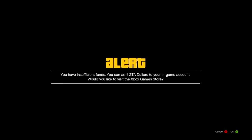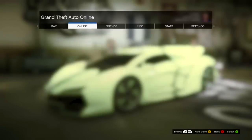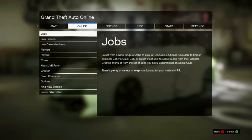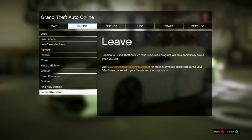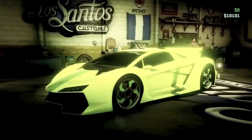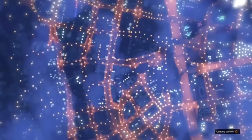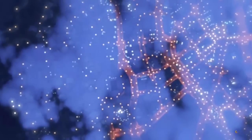Then press the Start button, and immediately after press A to try to purchase the upgrade. It will say insufficient funds again. Because you pressed Start just before pressing A, when you press A again on that screen it will put you onto the pause menu. From the pause menu, go to Online, then hover over the 'Leave GTA Online' option and wait until you see the orange spinning save icon in the bottom right-hand corner.